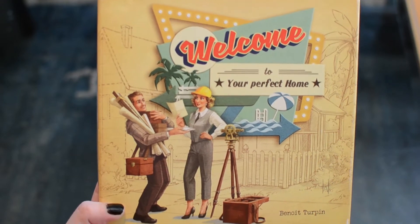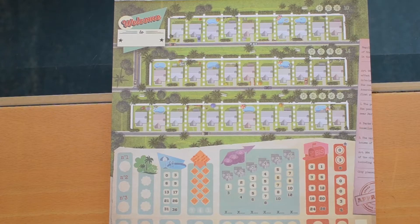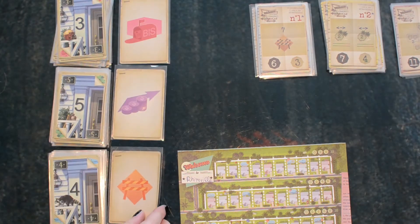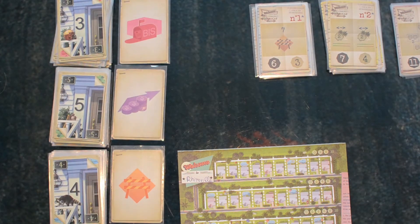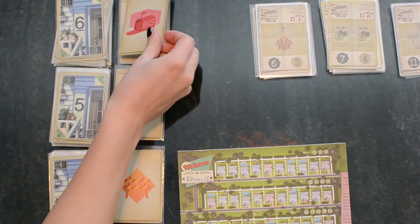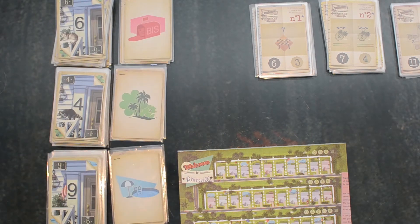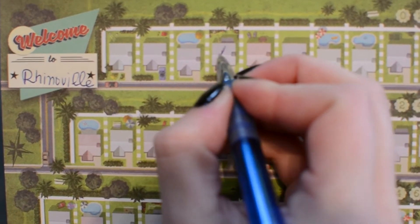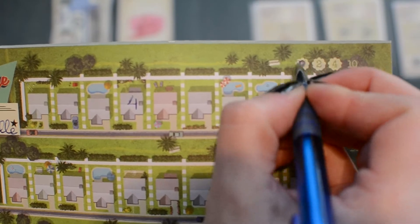In Welcome To, you are an architect in the United States of the 50s and you want to build the best new town. The gameplay is like a roll and write game but instead of dice you flip cards from three decks with numbers from 1 to 15, each paired with one action that gives you a special effect. Each round a new number and symbol is revealed and players choose one pair and write the number at the door of one of the houses in their sheet and can apply the effect of the action as well.